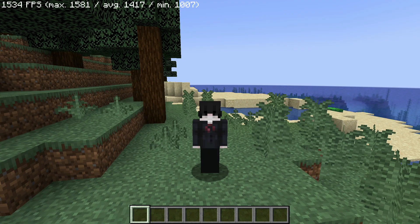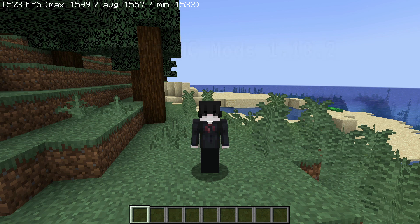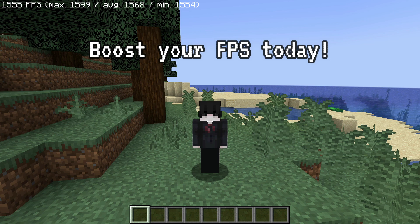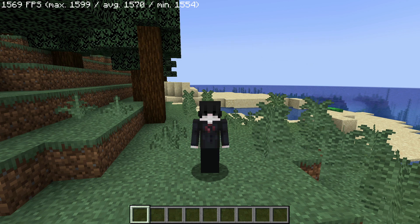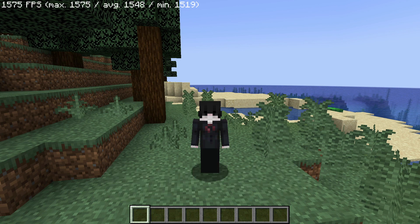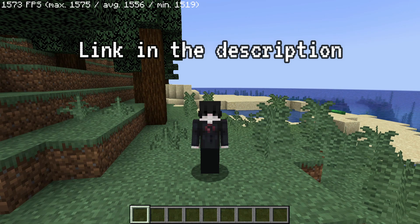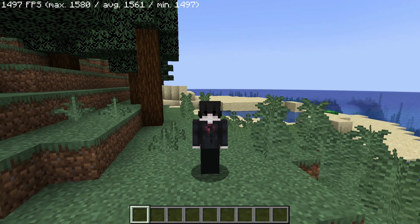Welcome back to another Minecraft Java video. Today we're going to take a look at the CaffeineMC mods for Minecraft Java Edition on version 1.18.2. CaffeineMC is a group that makes performance-based mods for Minecraft Java Edition. I have done videos on the previous versions of these mods — the last video was for version 1.17.1 — and today I'm going to do a similar video covering these mods for the latest version.